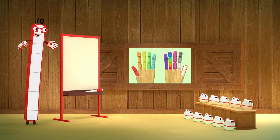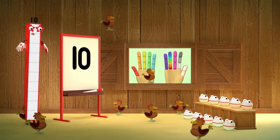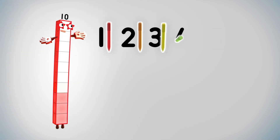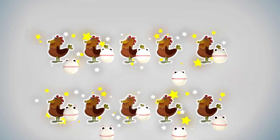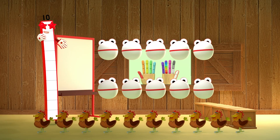Ten number blobs and me, counting everything we see. Writing with a pen, plucking at the hand. Ten number blobs and me. One, two, three, four, five, six, seven, eight, nine, ten — ten pens! One, two, three, four, five, six, seven, eight, nine, ten — ten hens. Ten number blobs and me.